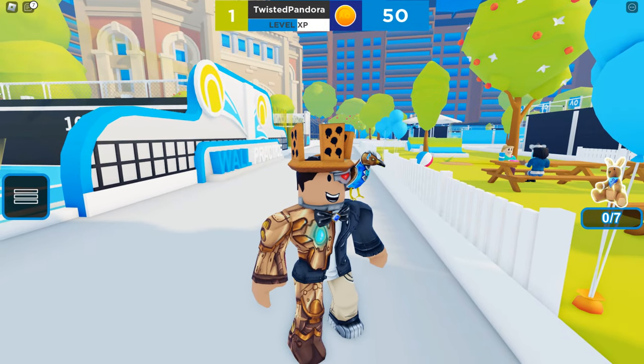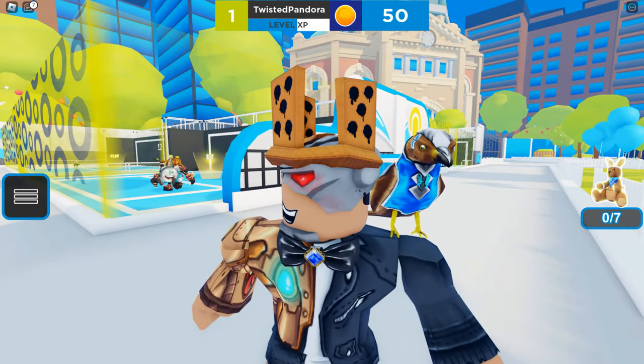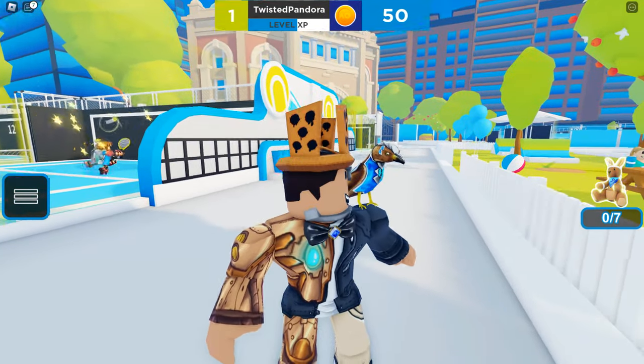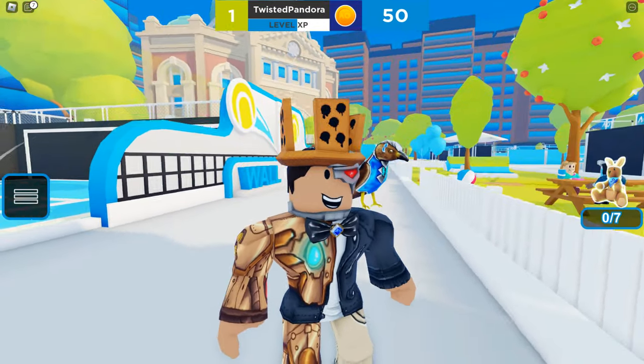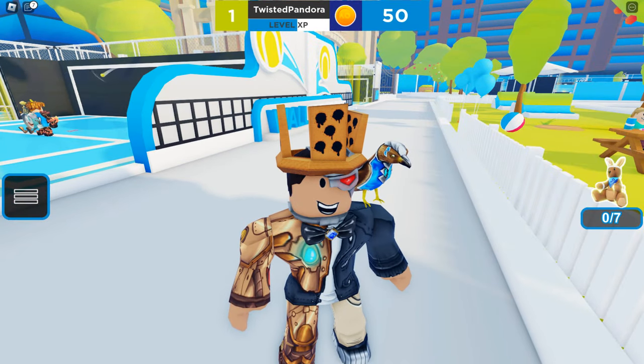The next two are going to be a bit more difficult. The first one requires you to reach level 10 — at the top you're going to have to grind for quite a bit. When you reach level 10 you'll get a silver badge at the bottom right and you will get the AO surfboard. It's pretty cool, so it's worth the grind.